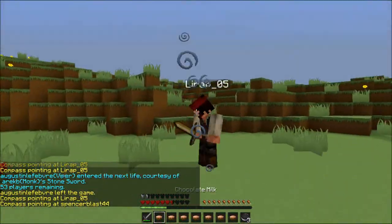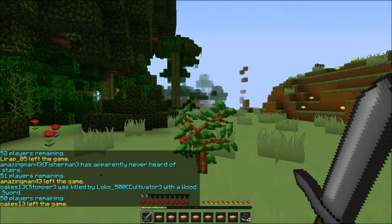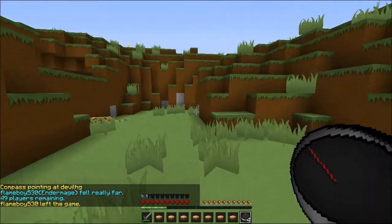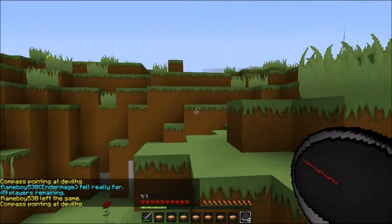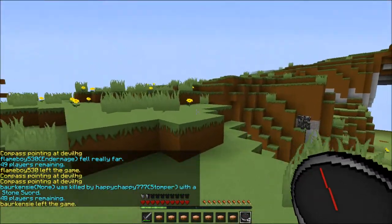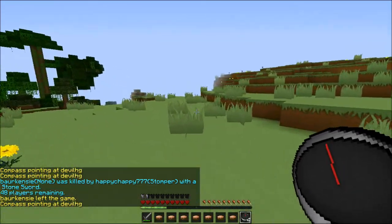This guy has a stone sword. He had Slowness there, and I probably didn't even need to use that soup — I just used that as safety. I always wonder why people buy Minecraft accounts just to get a name like PvP Pro.